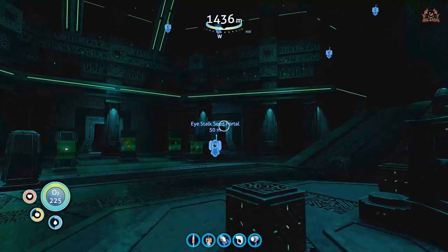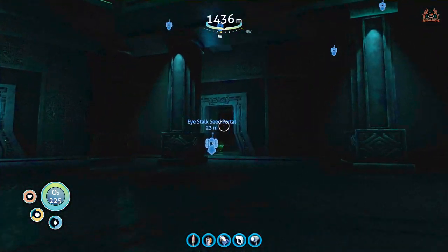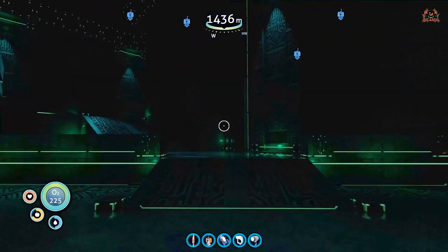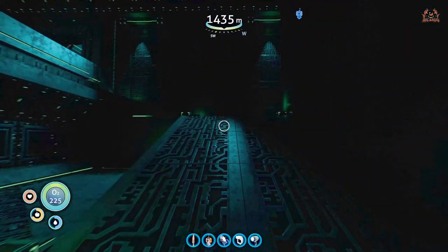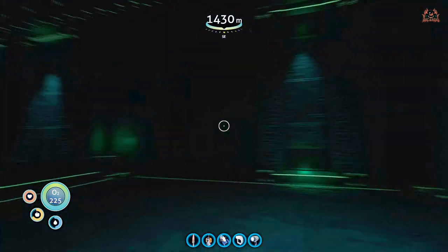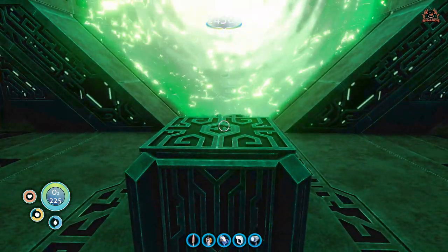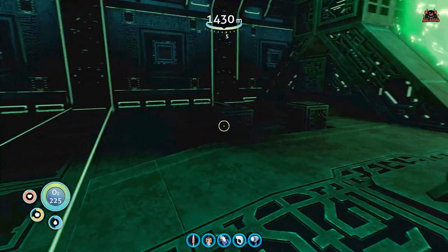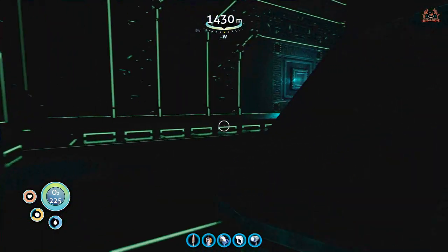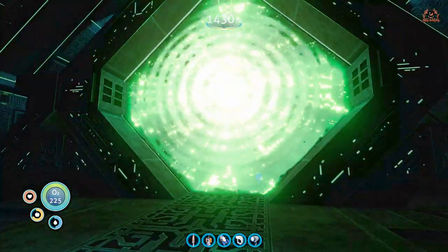There's your entrance you just came through. Turn around — there are your ion cubes. That platform goes up and down, and there are three entrances. I've marked the eye stalk sea portal — go through there and in this antechamber you'll find another transportation Stargate-style portal, which you can activate with another green ion cube. Make sure you've got some of those. If you haven't brought your prawn suit, they're lying around everywhere. Jump through that teleportation portal.